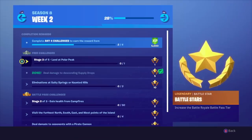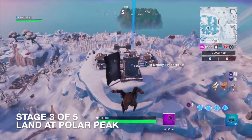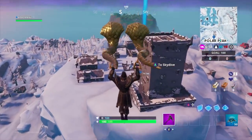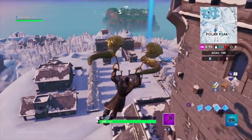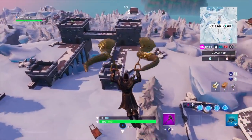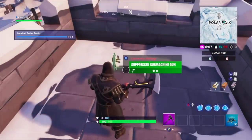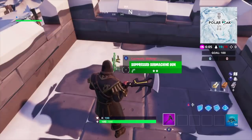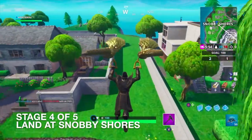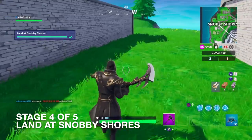Stage 3 of 5: Land at Polar Peak. We are here — let's just give it a land. Nice, land at Polar Peak. Stage 4 of 5: Land at Snobby Shores. Landing Snobby Shores. There we go, awesome — we did it.